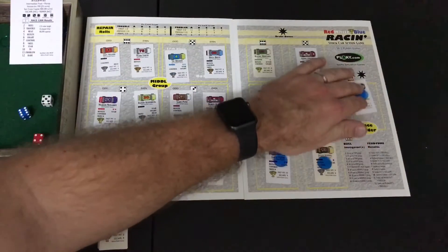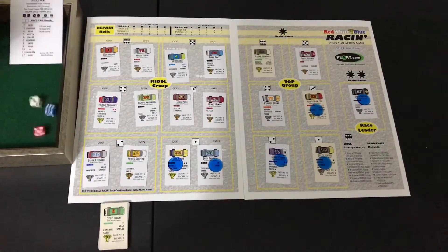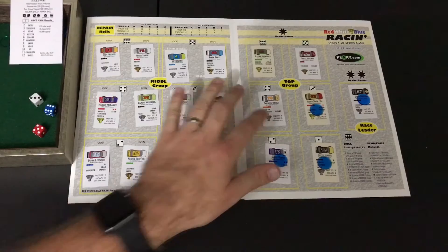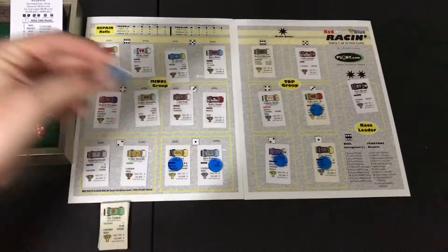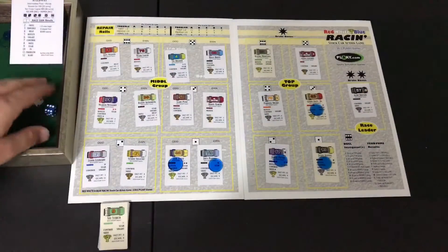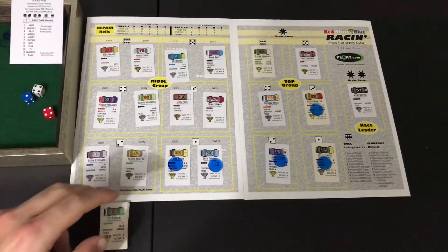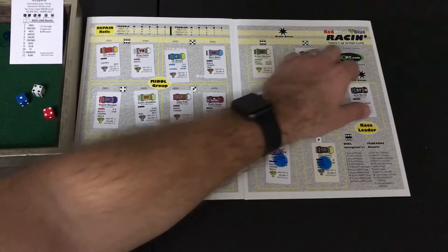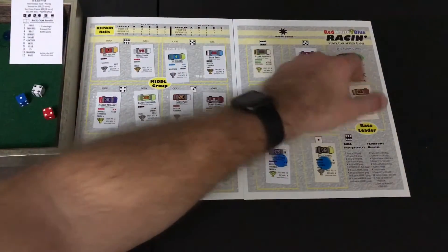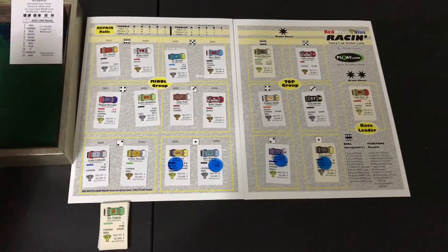Parnell Drake rolls a five and will challenge Kurt Bryson, but Kurt uses his performance chip to fend off Parnell Drake. Jeff Daly Jr. has two attempts — four passes, then a one breaks through. Kurt Bryson falls to Jeff Daly Jr., who uses his performance chip to get on top. Now Jeff Daly Jr. fights off Jordy Pettis.